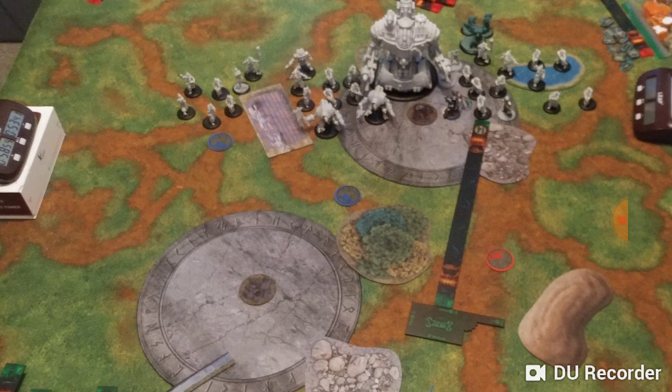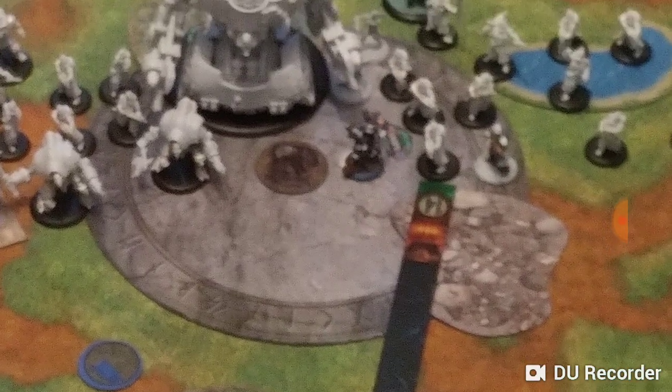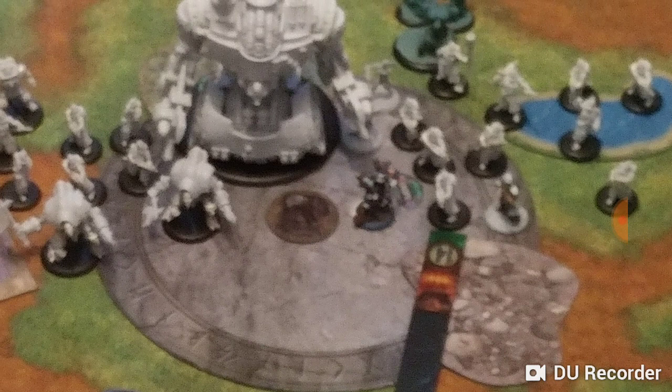It shreds medium-based spam, it shreds jack spam — it shreds anything that wants to march up the board and win. This list says, 'We have the silver bowl for that.' What's going to beat this list are assassination lists, things that are somewhat gun-line resistant and can play well on scenario. As the list gets finely tuned, those options might go away. I am very impressed with this list.